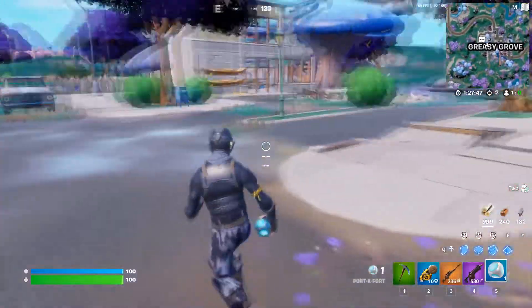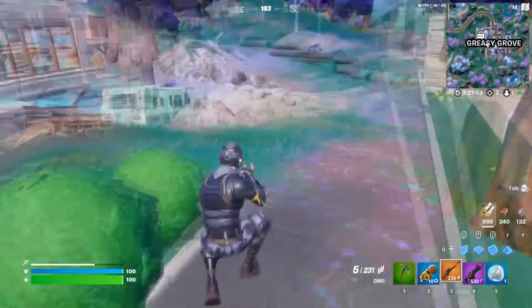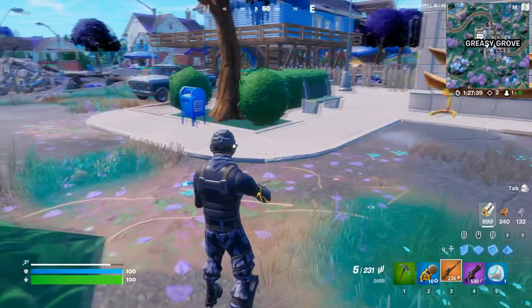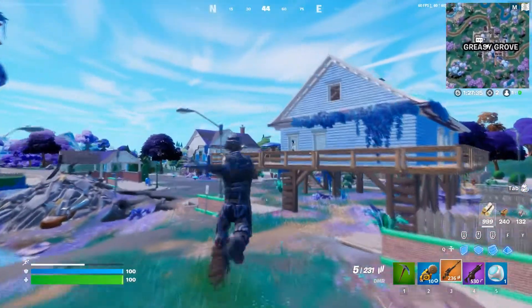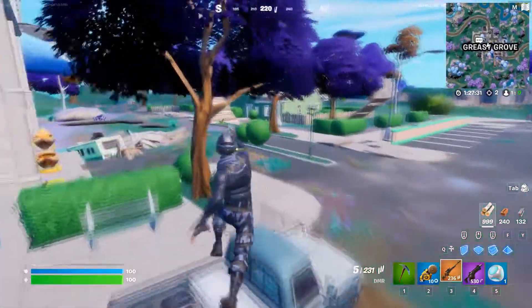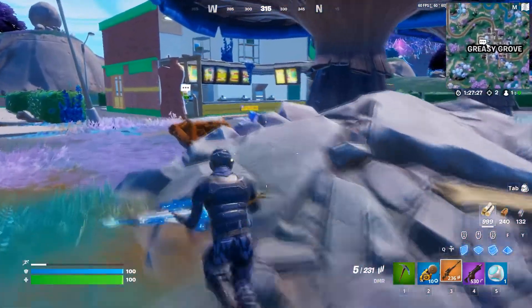When they're next to you, just use the Port-a-Fort and then deal damage. That's the second way. I would suggest you guys do the first way, because if you land in the BGS location there'll be like 10 to 20 people in one location, so there's no pressure finding someone to damage.